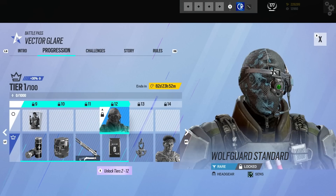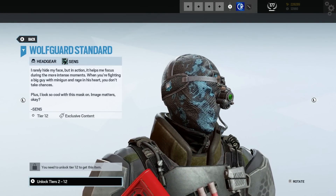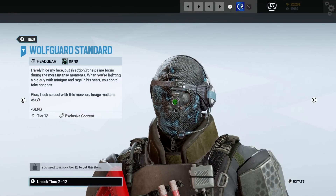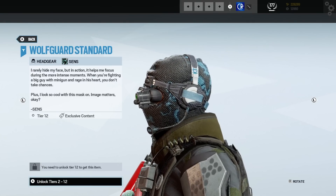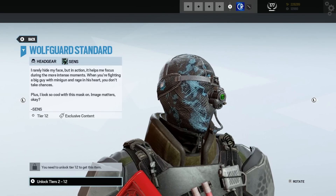We've got a bravo pack. And here's Sens's headgear — that is really cool. It's got the Wolfguard logo on it, and the texture and everything on that is just top-notch. I am loving that. That is going to be my headgear for Sens.